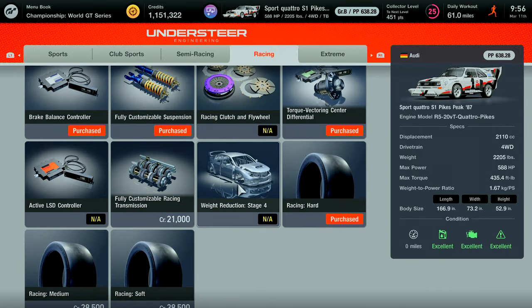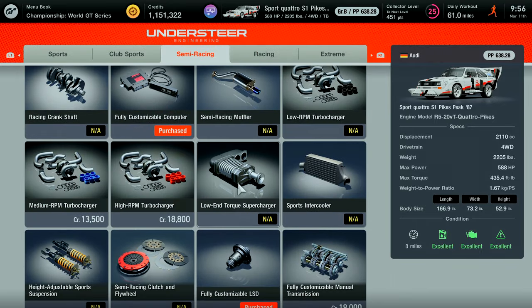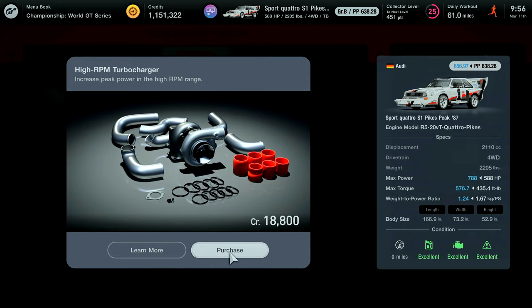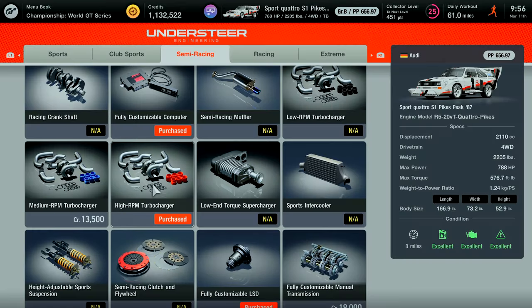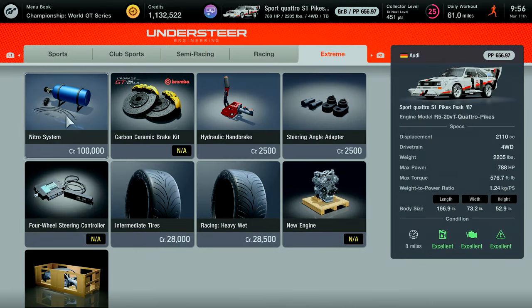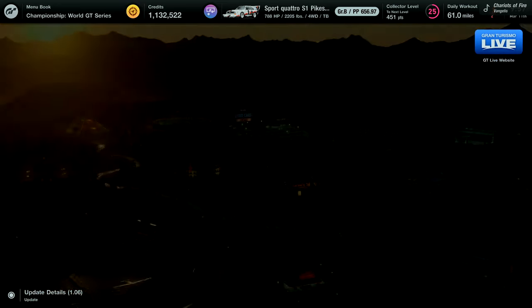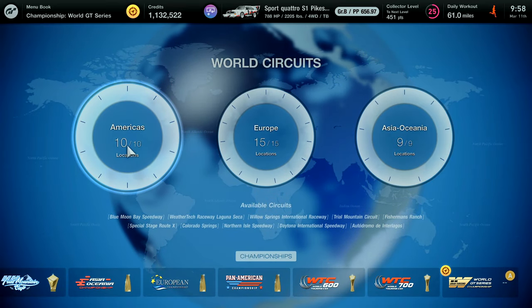These GRB cars already have most of the upgrades purchased and installed, but you can buy the high RPM turbocharger for $18,000, which will give you a lot more horsepower — a good extra advantage in races. I would also recommend buying the nitrous system because it's convenient, especially if you have any slip-ups during the race. It's pricey, but you're gonna be earning so much money this way you really won't mind.